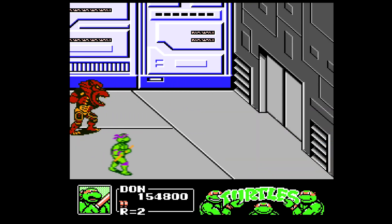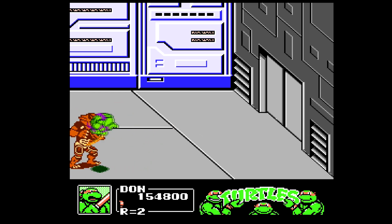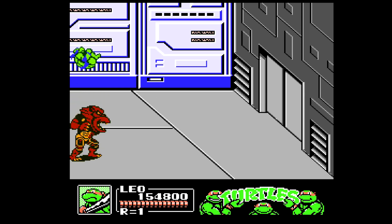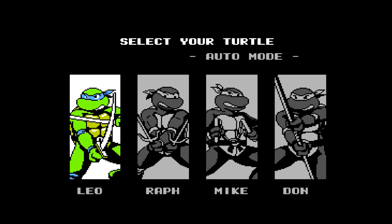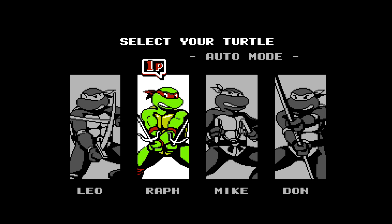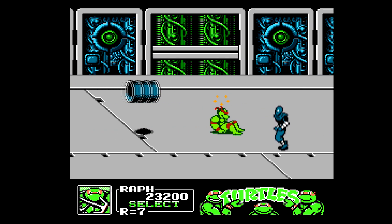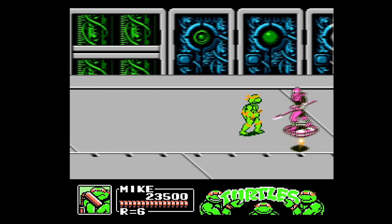The big thing I love about the Manhattan Project is the ability to swap your turtle after each life — you don't have to wait for a game over to switch. The special attacks are unique enough between each brother that playing the different turtles is fun rather than just sticking with your favorite for the entire game. For a bit of extra fun, if you hit down 5 times on the player select screen in single player mode, or 10 times in 2-player, you will get a random turtle assigned to you after each lost life.